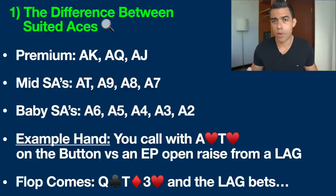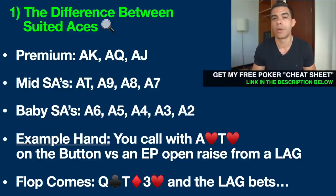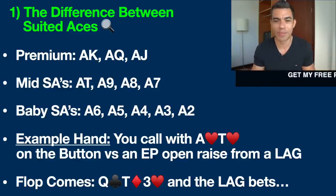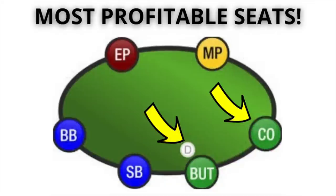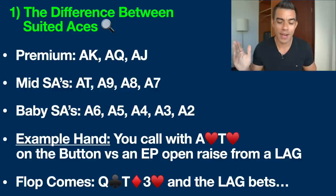Let's talk about a mid suited aces hand as an example. You call a raise on the button with ace-10 of hearts versus an EP open raise from a LAG. EP stands for early position — the first seat to act pre-flop in Texas Hold'em — and LAG stands for loose and aggressive. It's a regular decent player but they play more hands than a tight and aggressive player or a rock.